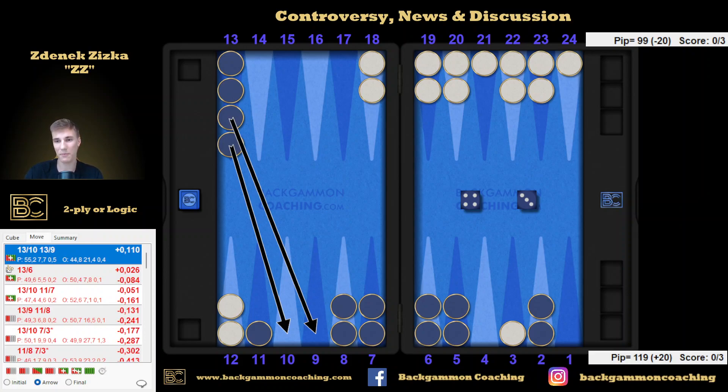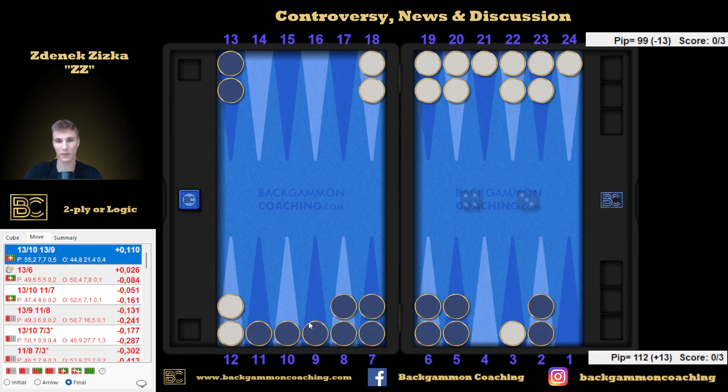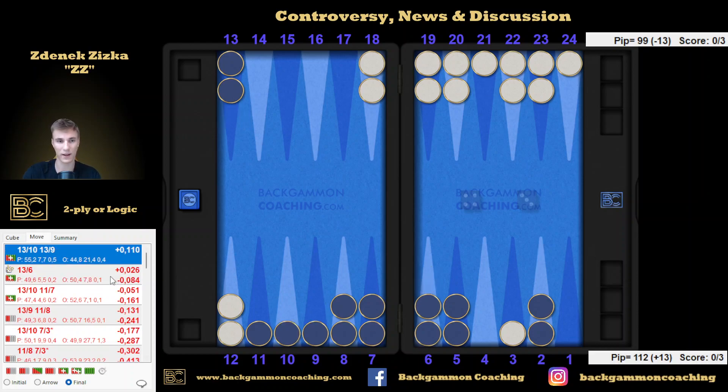Obviously I'm behind in a race quite a lot. I was thinking: if I play 13-6 and my opponent rolls a 6 — if he rolls 6-1, I'm getting a double shot. If I play this and he rolls 6-1, sure, I'm going to have 2 checkers on the bar, but I'm still having a double shot. If he rolls 6-2, that works either way — he's hitting me 2 checkers this way; if I play 13-6, he hits me 1 checker — kind of the same. I've got a double shot here if he hits me.